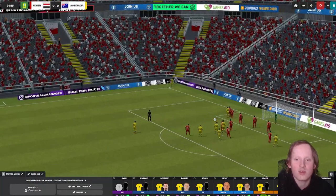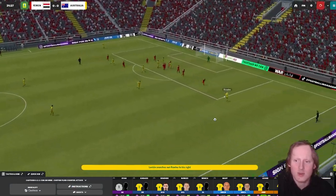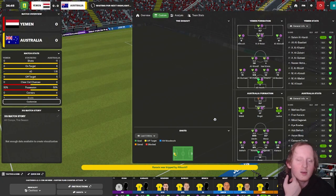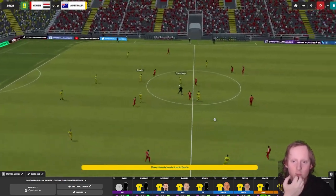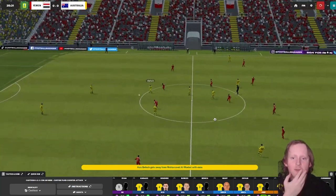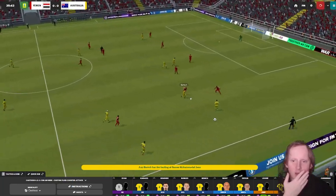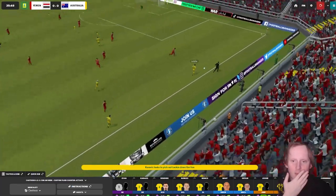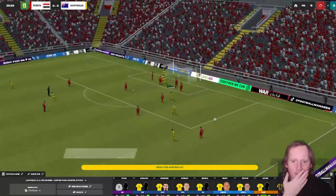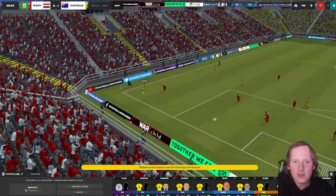Australia working hard. Aaron Moy whips it in, only as far as Leckie outside the box. Australia have done well, worked well. Cummings is probably a bit too deep - I'll probably have to change him in the second half to a more advanced role, just get him a bit further up the pitch. Leckie, Karacic, Leckie, Karacic, Moy, Leckie - Mbill taps in! It is one nil to Australia!